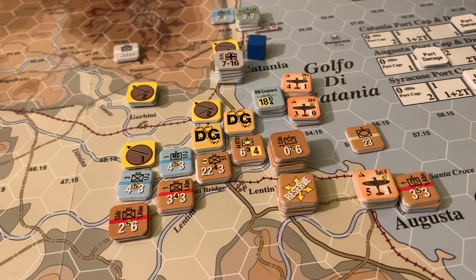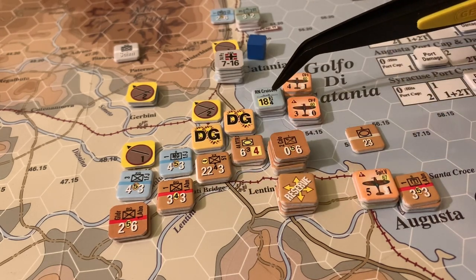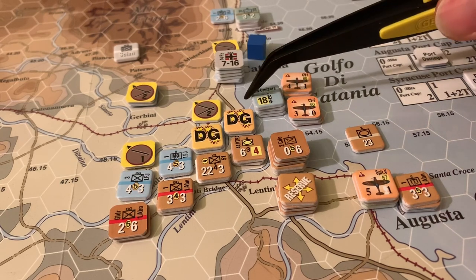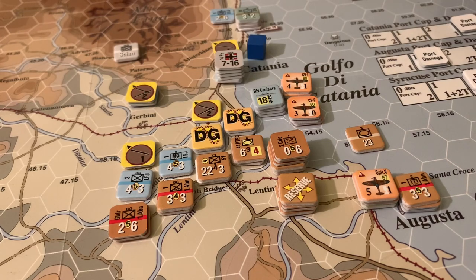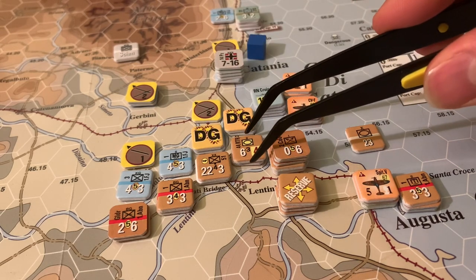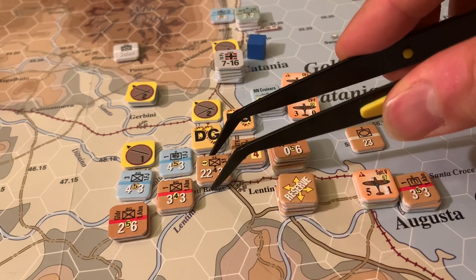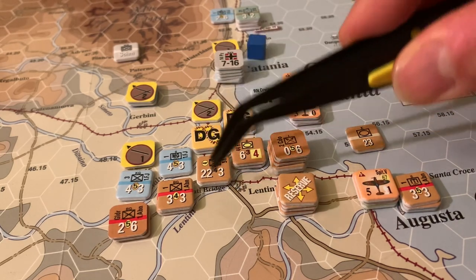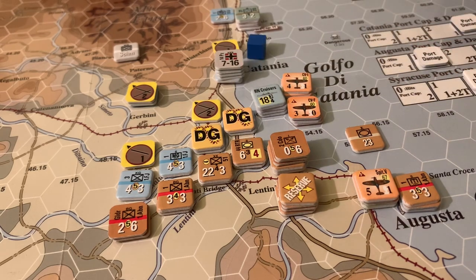Nearing the end of the Allies' turn. The Commonwealth has finally broken the German position at the Lentini Bridge, thanks in large part to this massive stack of naval units providing a shore bombardment — they rolled outstanding, did a step loss in this stack, and DG'd both units holding this river line. Then this huge Commonwealth division along with some Royal Tanks and Ontario Canadian armor battalion attacked, got a toehold across the bridge, and managed to drive the Germans back. The Commonwealth now has a straight shot up the coast towards this HQ and hopes to take advantage of the opportunity.